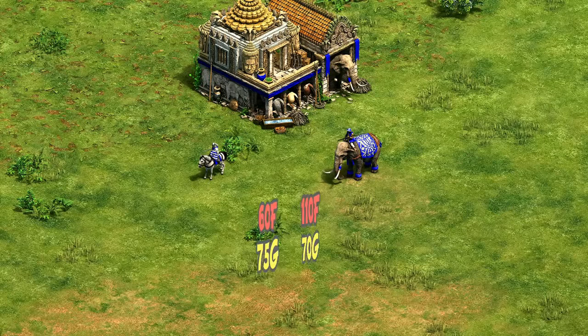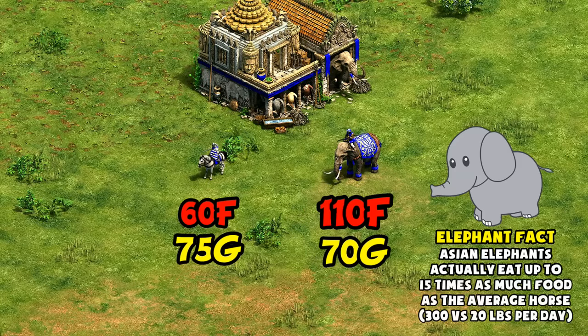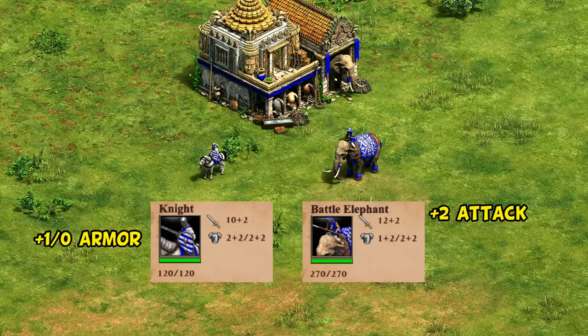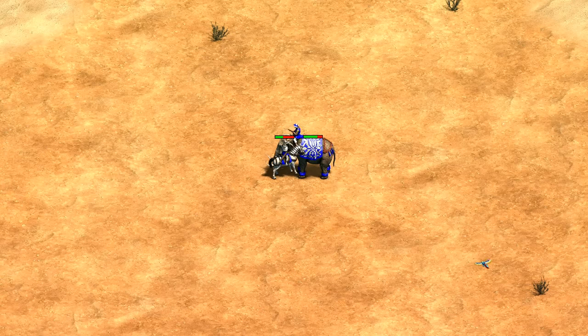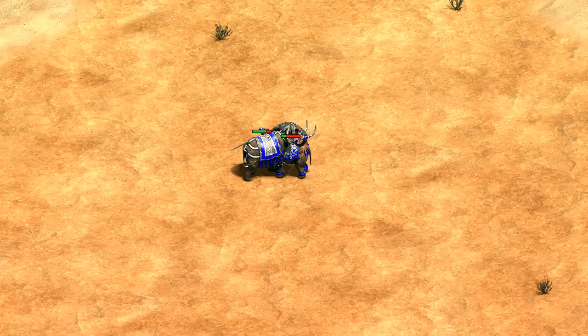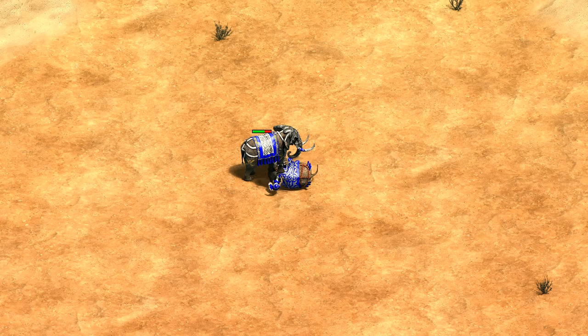The battle elephant has some resemblance to the knight, though it costs nearly double the food. Stats-wise they have more in common than you might expect — just two more attack and one less pierce armor than the knight — with the first major difference being over double the HP. While elephants are more expensive, you're clearly getting a much stronger unit. Head-to-head, the battle elephant ends with 60% of its HP left. There's almost an equally large gap between a generic battle elephant and a Persian war elephant, meaning they almost perfectly split the difference between a knight and that unique unit.